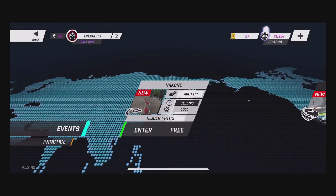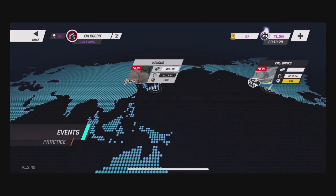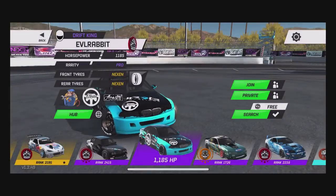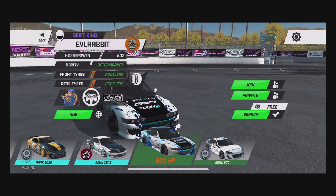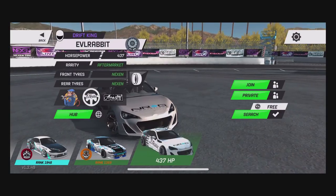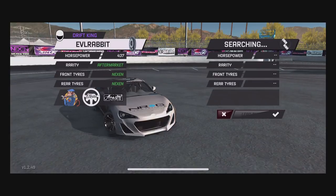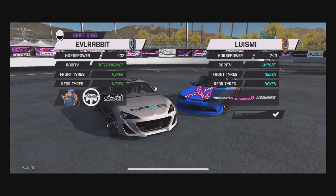We've got Hidden Path and Speedway, so we're going to hop over to Speedway real quick. When I say low power, I mean in the 400s. A lot of people are saying they can't drift unless they're over 500 or 600 horsepower. So today we're going to take out one of my cars that is low powered — my BRZ is actually only at 437, basically bare aftermarket parts. We're going to see if we can find a battle and see what we can do with this car being only 437 against the 740 on Speedway at Cali Bank.